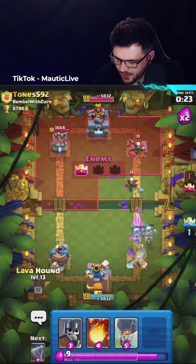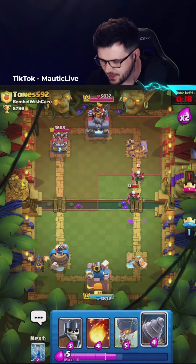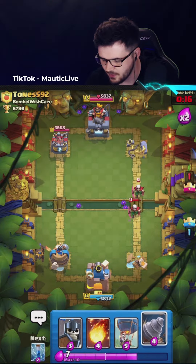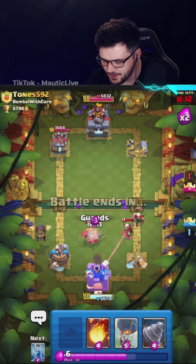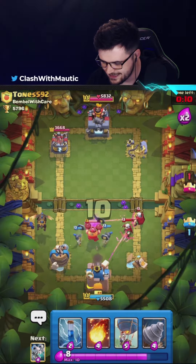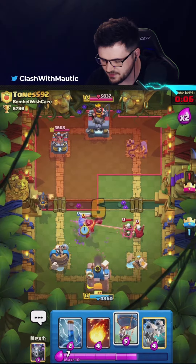He's used quite a lot down there, I think I'm going to go Balloon at the left. Double Magic Archer on that side though, don't know if they're going to be able to do anything. Mega Knight in the middle. I think I'm actually just going to have to go Goblin drill here, hopefully he just jumps on the Goblin drill.